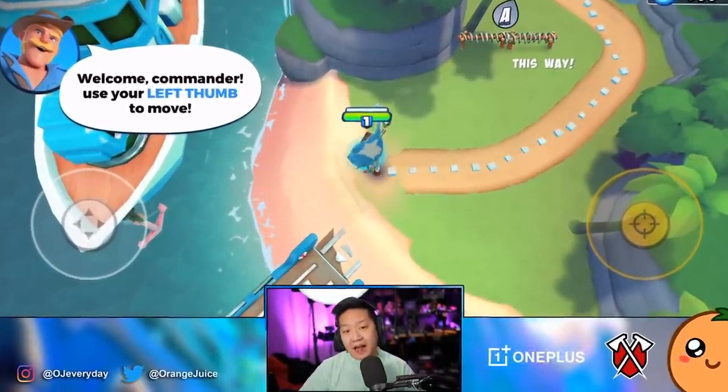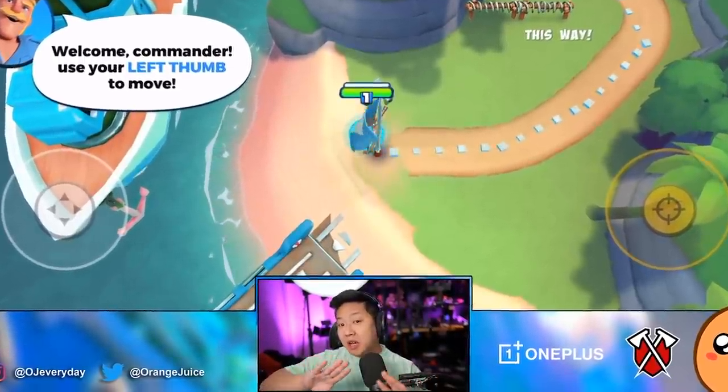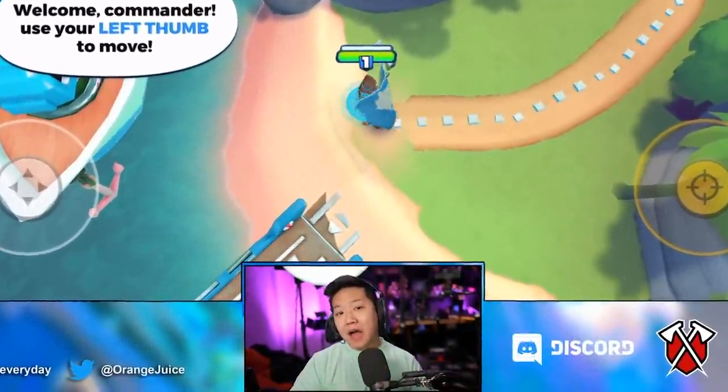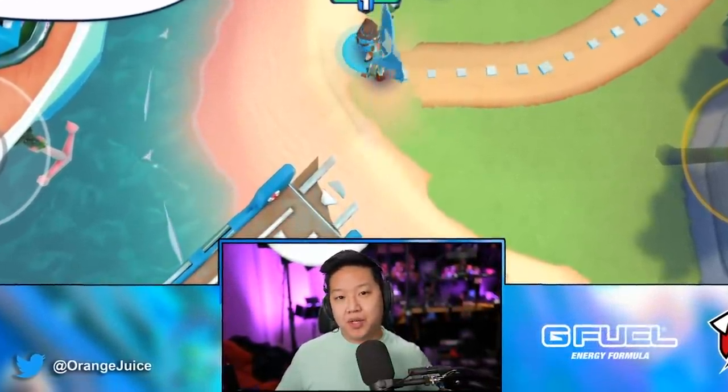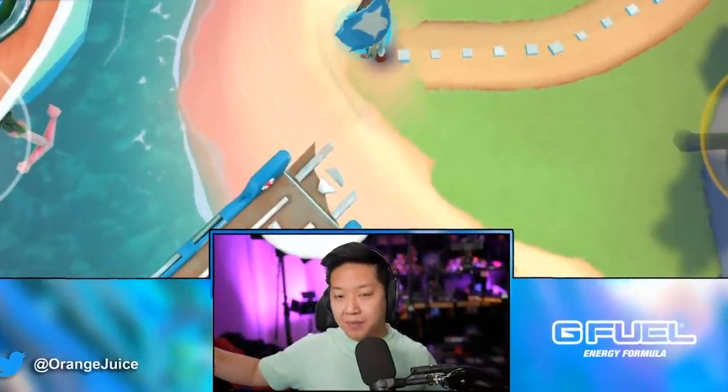Boom Beach soft launched in November of 2013. There's a new game called Boom Beach Front Lines and we have early alpha access — I'm going to show you exclusive gameplay of the tutorial. Supercell released Boom Beach in 2013 in beta, then globally launched it in 2014. This alpha access means it's not even public yet; only 500 people randomly selected were given access in North America and Europe. I honestly think I was really lucky — I was like the seventh person to sign up on the server ever.